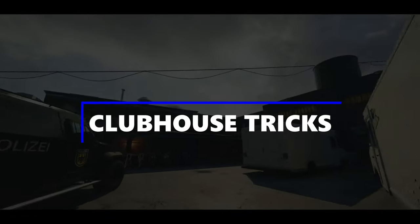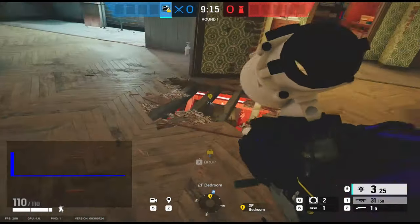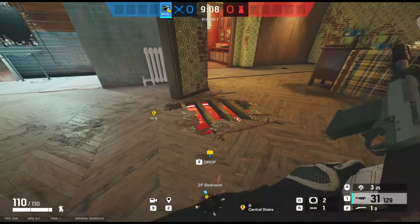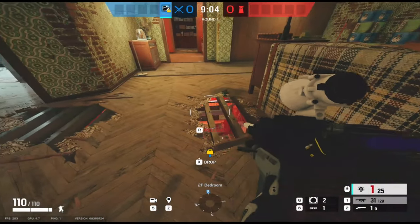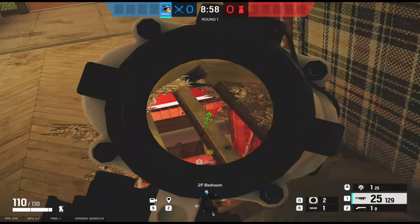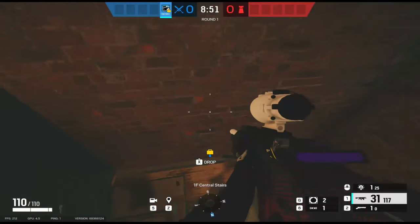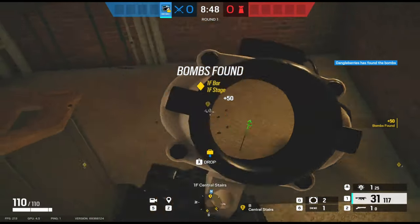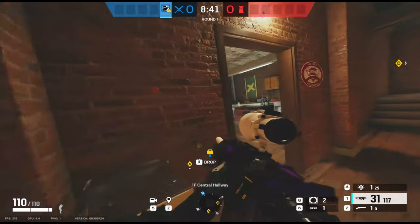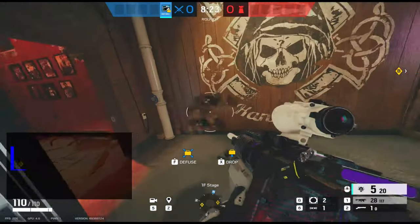Moving on to Clubhouse for a few tricks. The first is a really strong angle inside the bedroom on the second floor, right outside the door of the bathroom. If you shoot a hole in the floor and then a hole in the top of the wall inside stage, you can see all of main stairs. You can do this on attack and defense, so it's a really strong angle for both sides. You can then break the right-hand side of the wall and see the doorway into kitchen — very high traffic area. You can catch attackers off guard as they push their way down towards the site.